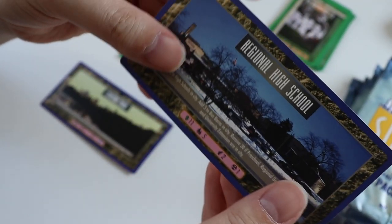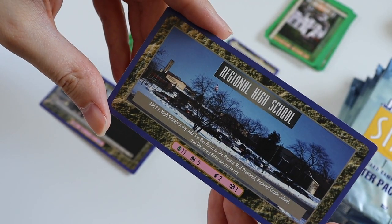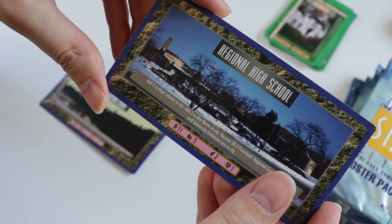Pack number 3 — oh, the ultra rare. It's a Regional High School in the snow. That's cool.